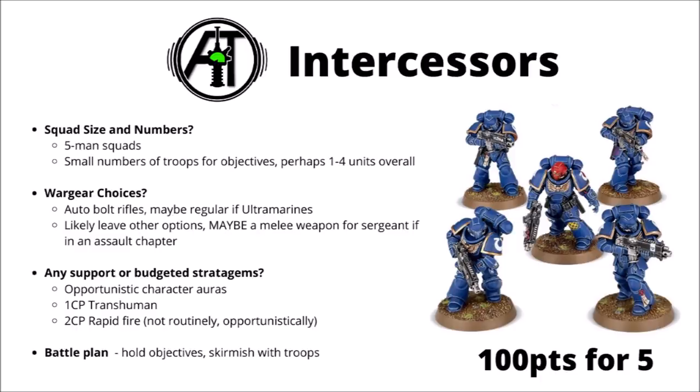When fielding standard Intercessors, I'd be most tempted to take the auto-bolt rifles — they have the best generalist damage profile, particularly in the Tactical Doctrine. I might go for the regular ones if playing Ultramarines. I'd typically keep them cheap; they're still capable of bullying most light infantry in combat. You could think about a melee weapon for the sergeant in an assault chapter — even five points for a power sword could go quite a long way in Blood Angels. They'll enjoy character reroll auras from captains and lieutenants, and they're a great target for Transhuman Physiology. The rapid fire stratagem for two CP offers an extra flurry of bolt shots — maybe worth it if it makes the difference between an enemy unit living or dying.